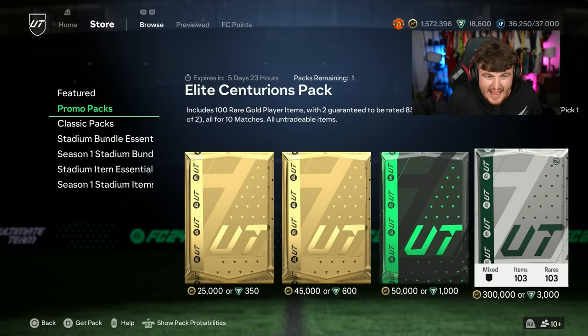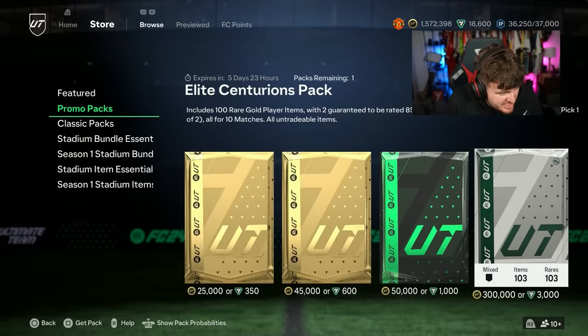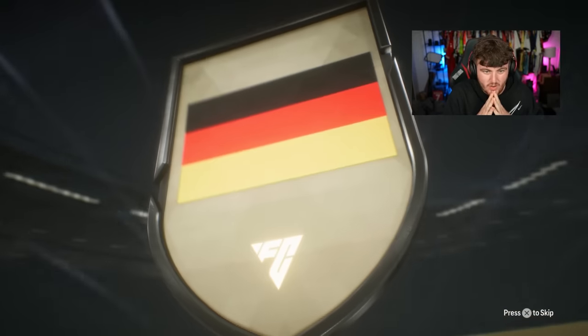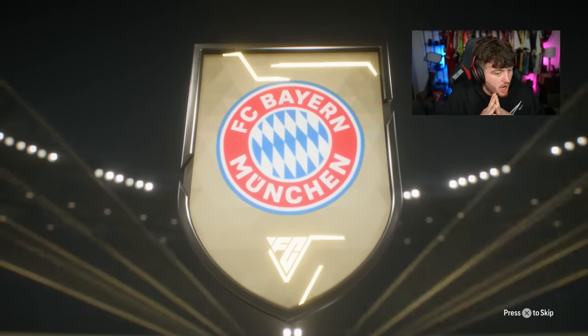The pack contains 100 rare gold player items, 2 guaranteed to be 85 or higher, 15% chance of a Centurions, and 2% chance of a Centurions icon. Here we go — 3,000 FIFA points. Can we get a Centurion or Centurion icon, EA? The front card's going to be Jamal Musiala, potentially a double...